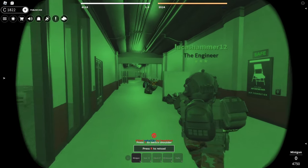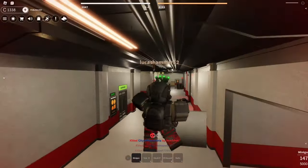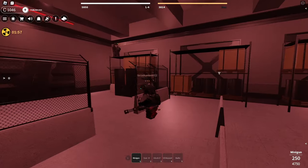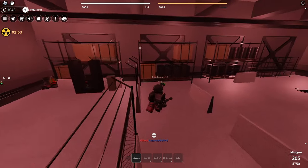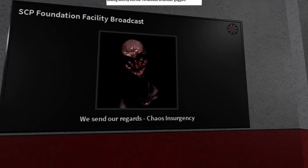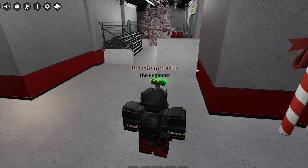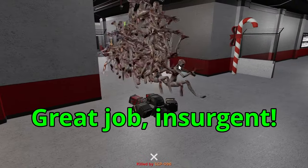They don't stop coming until you are dead. Not even a minigun will save you from several people shooting you from different angles all at the same time. But let's say you experience a miracle with some randoms, or pull off a successfully coordinated raid with your friends — now you just showed the entire facility SCP-096's face, and now they have a much more pressing problem to deal with. Great job, insurgent.